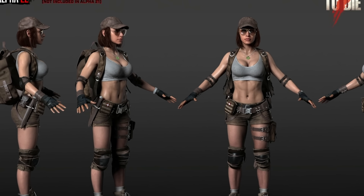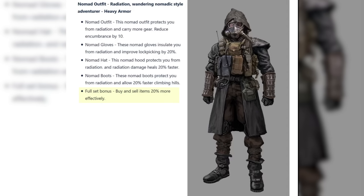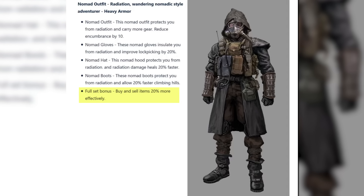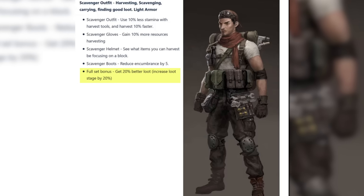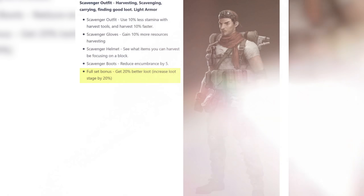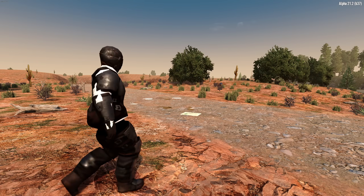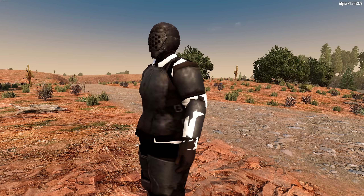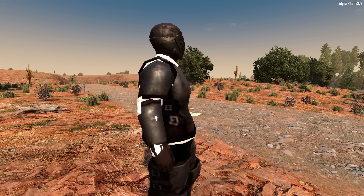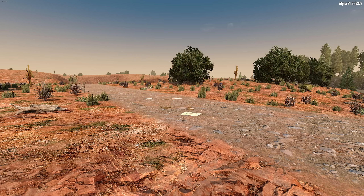If you're wearing the entire set, you'll get an additional bonus, much the same way that you get a bonus for reading a whole set of books and there's a special perk at the end. So sticking to a single armor theme could be more beneficial than a mix and match set. Speaking of mix and match, the sets are said to blend together seamlessly — there are currently some issues when wearing certain combinations of clothing, but that should be resolved.